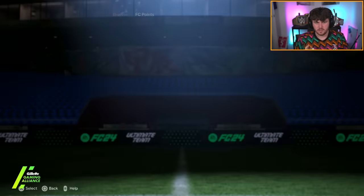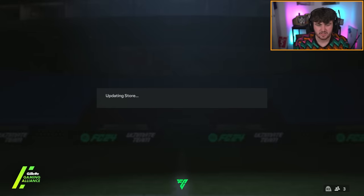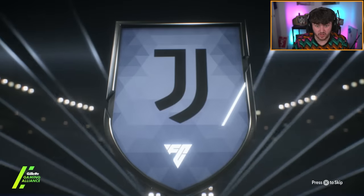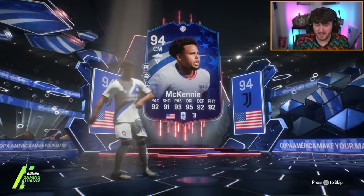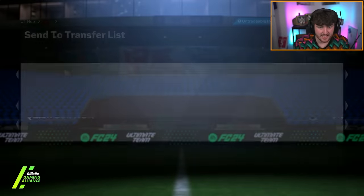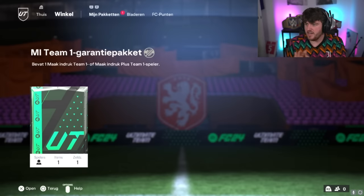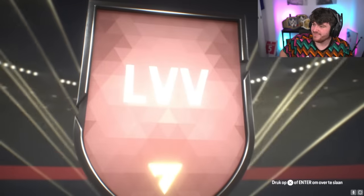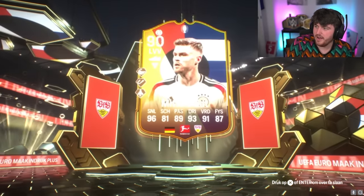On to my second account now. We have an item to deal with - it's Skrinyar. I'm going to have to discard and recover that. Make Your Mark Team 1 guarantee. Our first Copa America card of the day - it is an American center mid, Weston McKinney. Even though it's our first Copa card, that is actually solid. McKinney's a decent card. I'll happily take that. I think he's like 130-150k. These continue to pay out well.